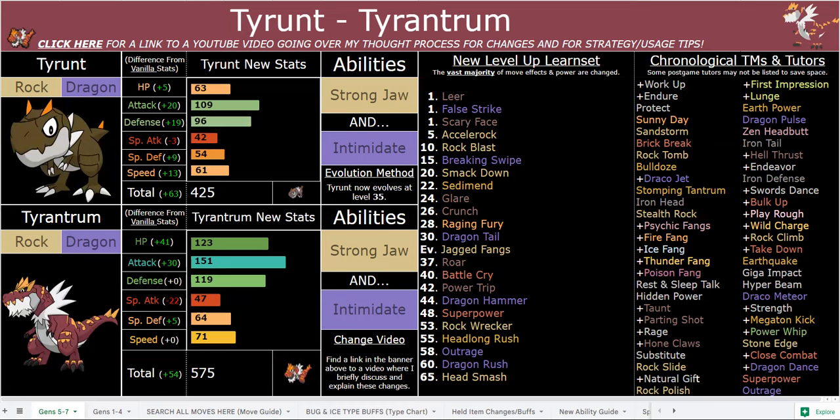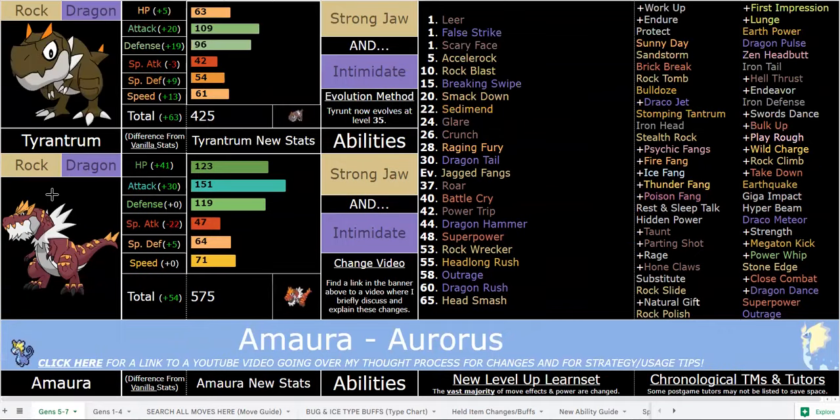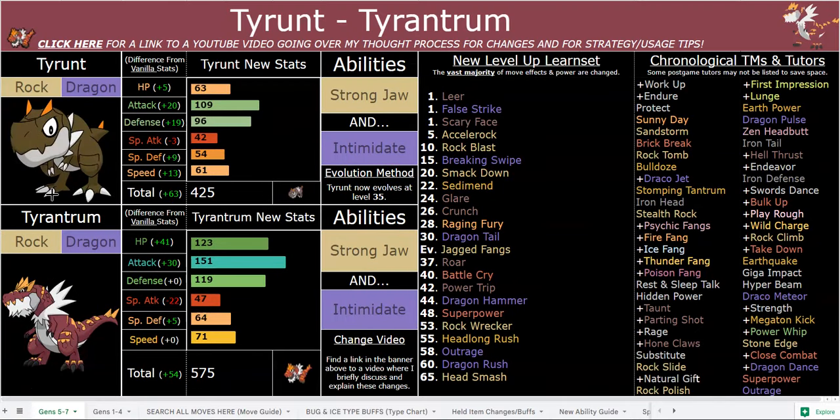In Tyrantrum's case, the only other Rock-Dragon type is Rampardos. Rampardos is actually much stronger than Tyrantrum — its base attack is only 145 now. It has less defense and less HP. I made it so that Tyrantrum and Aurorus both have the same HP stat of 123, just because they're like these giant, hulking dinosaurs, and I like to base HP a lot more on size in this hack.